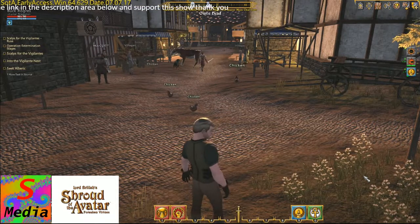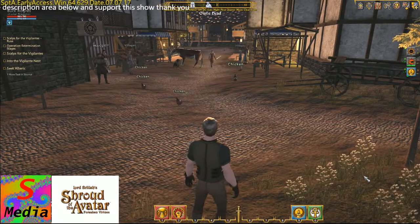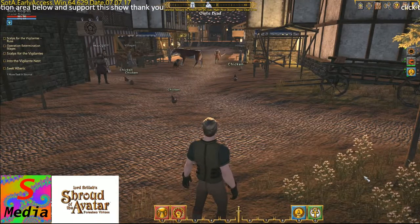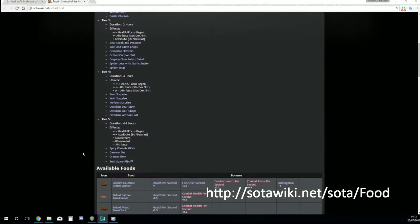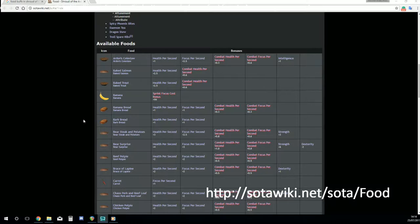What buffs you get is dependent on what food you eat. On my desktop here I've got a web page — sotawiki.net — and it's the food section. On this page it gives us some information about the types of food. You have Tier 1, Tier 2, Tier 3, 4 and 5 foods, and that depends on the duration and the effects the food will give you. There are quite a few recipes in the game.